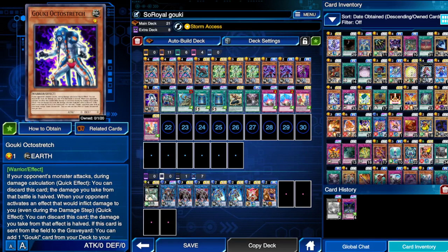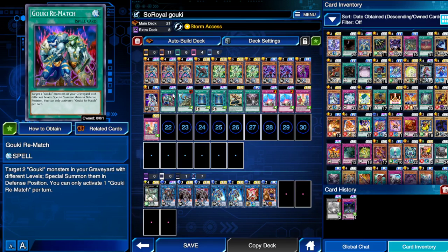Octo Stretch — if you've been attacked directly — can cut the damage in half. All the Goki monsters share an effect where when they are sent from the field to the graveyard, they let you search another Goki that's not their name.